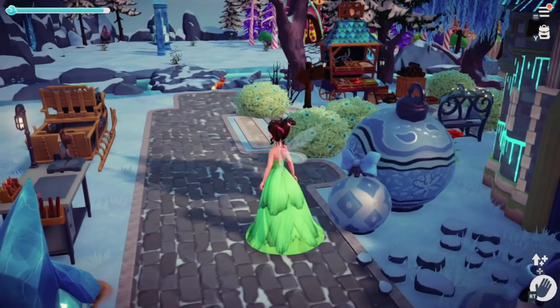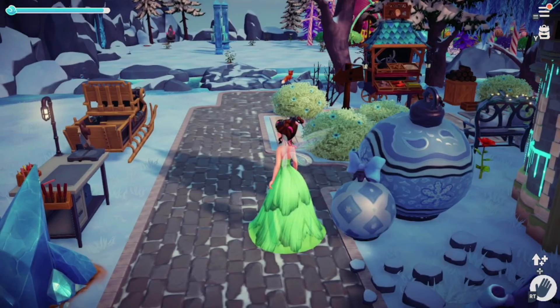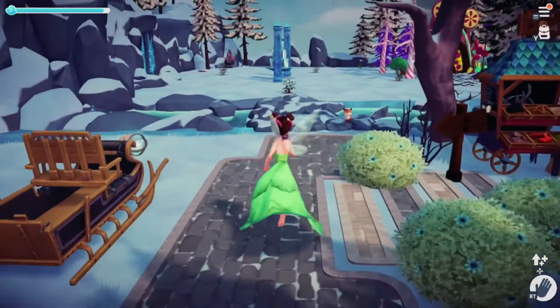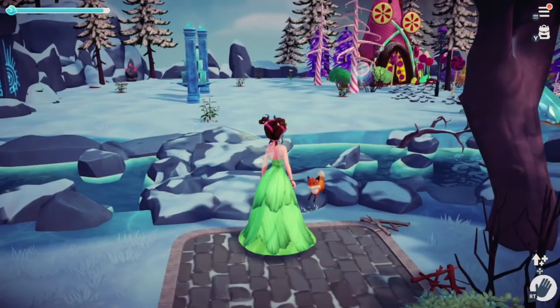Next up are the foxes in the Frosted Heights. You approach them the same way you do the rabbits, where you play a game of tag. You just approach them and they will run away and you follow.